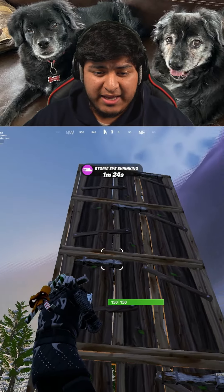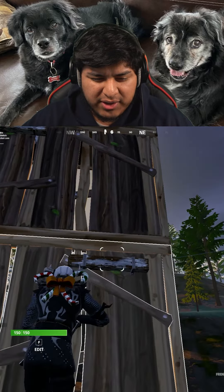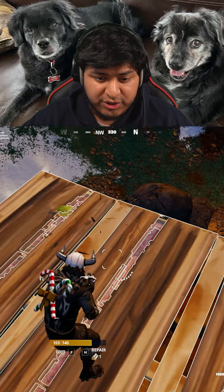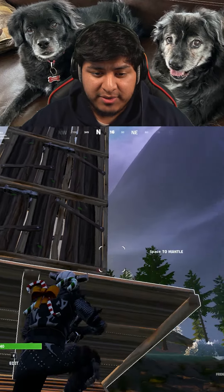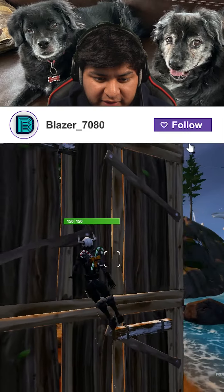Also in the update, they added this new mantling mechanic where you can mantle on top of these little logs on the corner of your walls, and you can kind of do like an Assassin's Creed type jump, and you can also shoot as well. Another thing — you can cancel while jumping up these by simply pressing the button once and then turning away or just jumping off again.